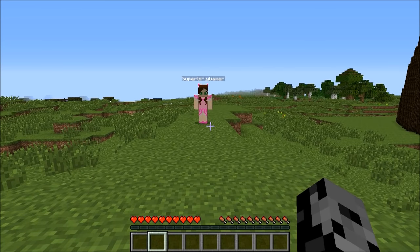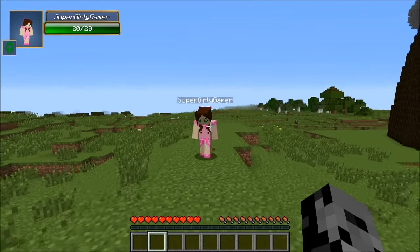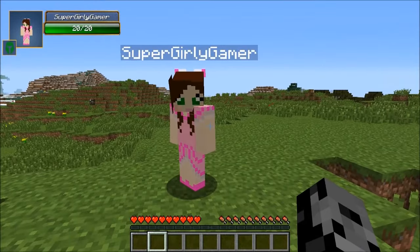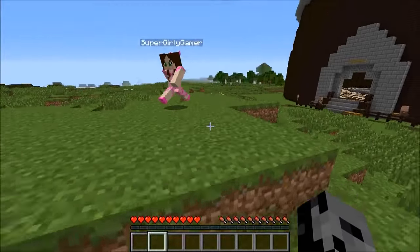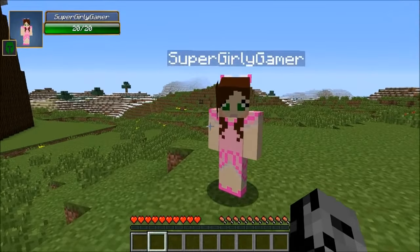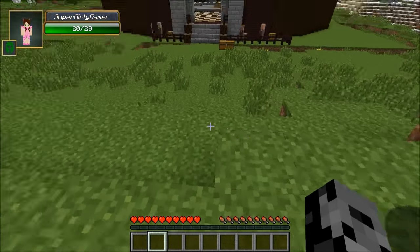Hey what's going on guys, it's Pat and welcome back to the challenge games! Today me and Jen are using green lucky blocks for the first time ever. We're actually fighting the nastiest mob in Minecraft history - the Nastysaurus. It says it right in his name, sadly his mom named him that.